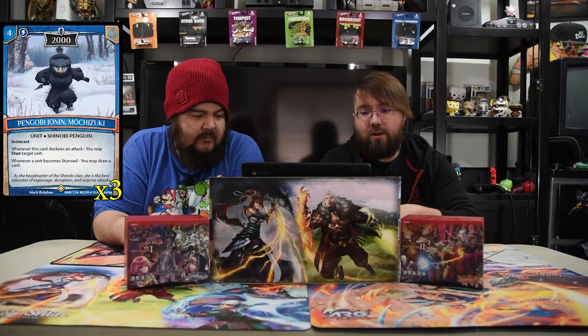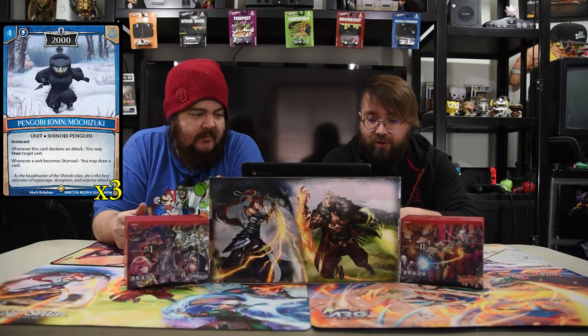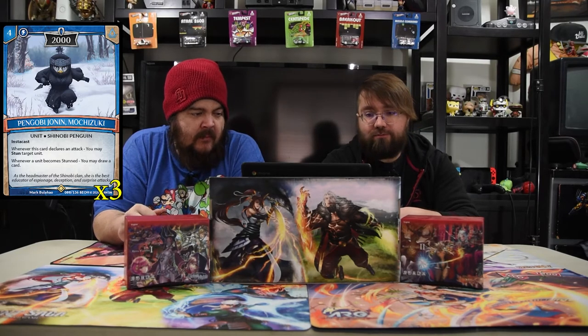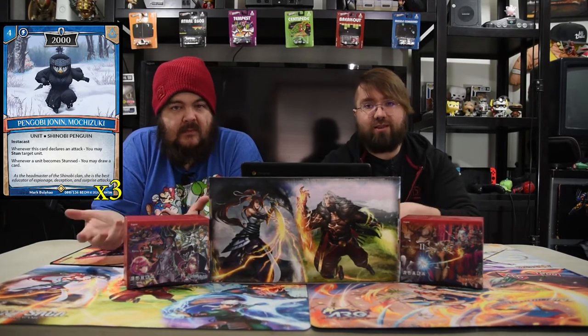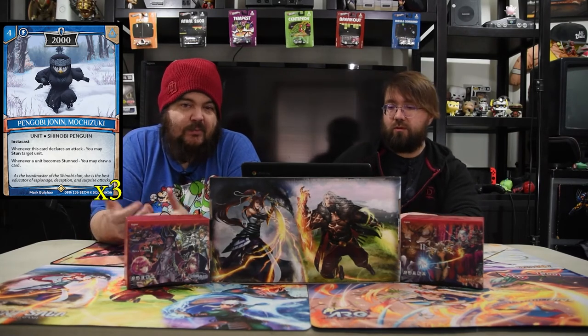Bushizuki is a four drop 2000 with Instant Cast. Whenever this card declares an attack, you may stun a target unit — which is super good. And whenever a unit becomes stunned, you may draw a card. It's amazing all around. He helps you stop their dudes and you get free card draw.